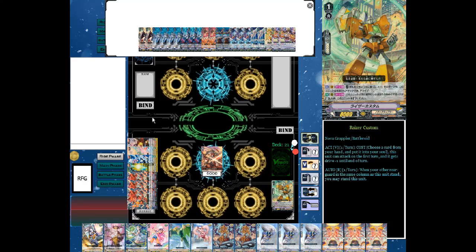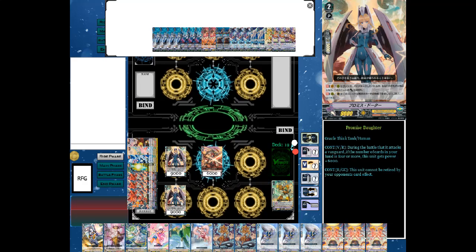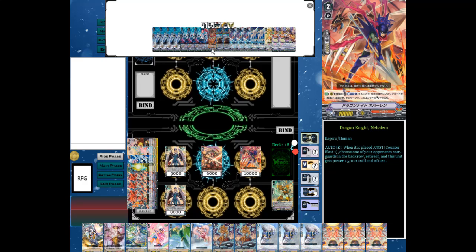In the grade two lineup, we run two Promised Daughters. Her skill is: during the battle that this unit attacks a Vanguard, if the number of cards in your hand is four or more, she gets 6k and can't be retired. Good for building big columns, and it works really well with the draw engine in this deck. We also run two Nahalums for retire for Kagero.